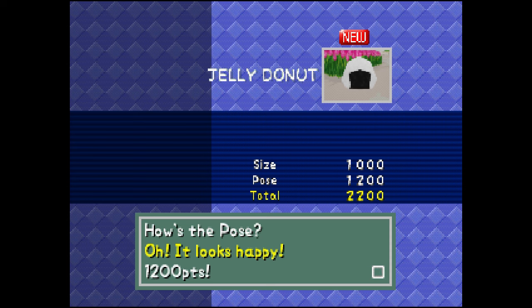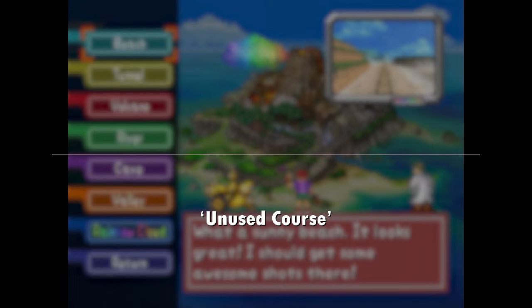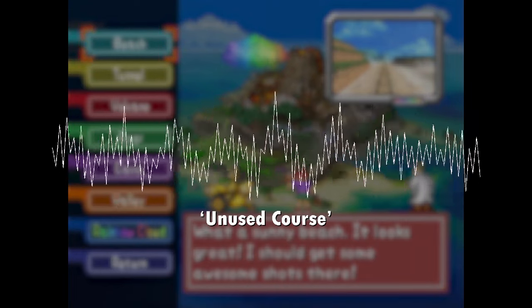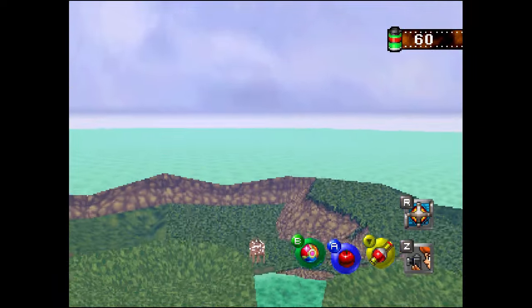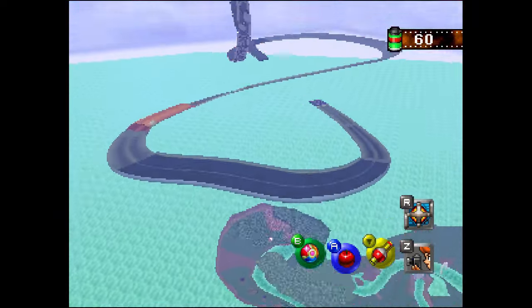Speaking of Jelly Donuts, there's a model of a Jelly Donut hidden behind some flowers in the beach stage. Last but not least, I've been asked a lot about the unused music track for a supposedly deleted course in Snap. It's old news, but if you haven't heard the track, this is it. And I'm happy to show you that the entire course can be found — it's above the river of all places.